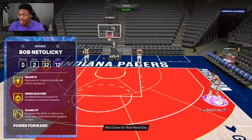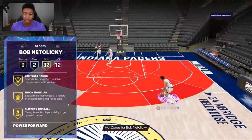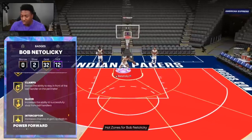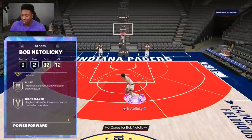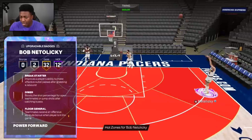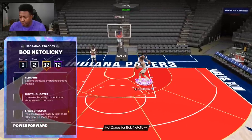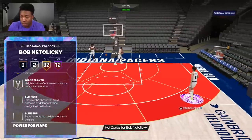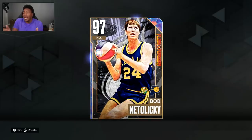Then you've got Acrobat, Back Down Punisher, Fast Twitch, Masher, Pro Touch, Rise Up, Amped, Catch and Shoot — and the jumper in the background is unreal. Claymore, Comeback Kid, Corner Specialist, Dead Eye, Green Machine, Guard Up, Limitless Range, Volume Shooter, Hyper Drive, Quick First Step, Challenger, Clamps, Glove, Interceptor, Pick Dodger, Bully, and Giant Slayer. For badges I'm adding: Unpluckable, Needle Threader, Break Starter, Clutch Shooter, and maybe Blinders to help with how fast that jumper is.